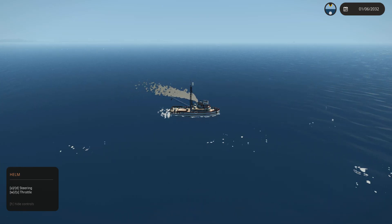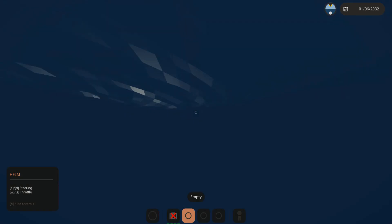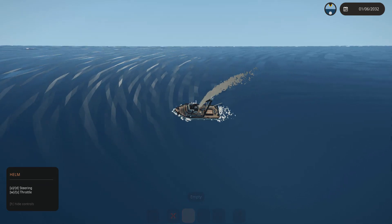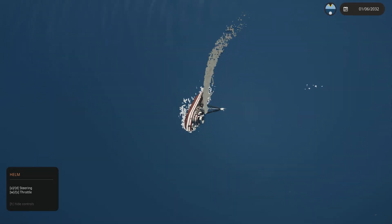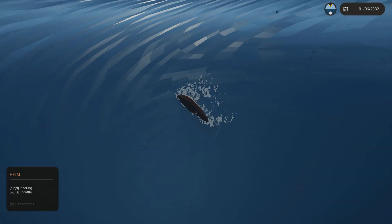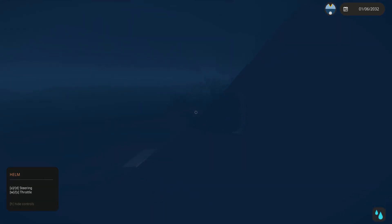We are going to respawn it and get sucked into this thing. We're getting sucked into a forming whirlpool. Oh my gosh — there we go. It is rolling over, and that is it. It's gone. This thing didn't survive super well against the whirlpool, but that was to be expected — it is a very small ship. But let's see what happens when we put a larger ship up against a whirlpool.